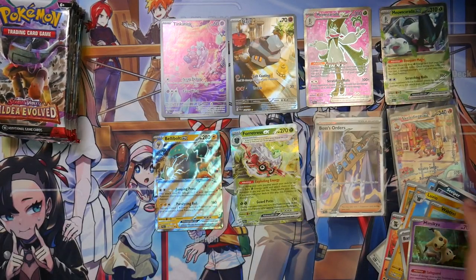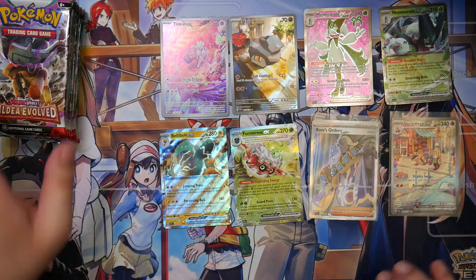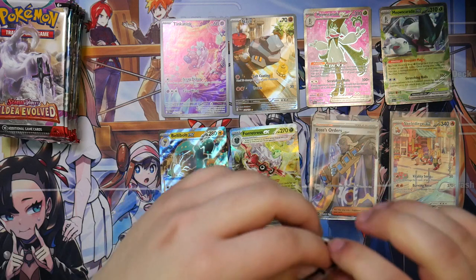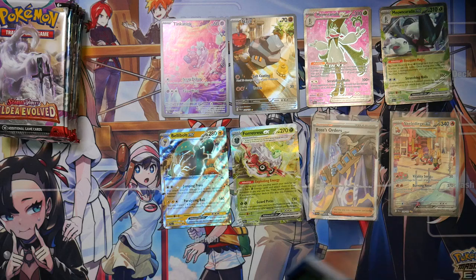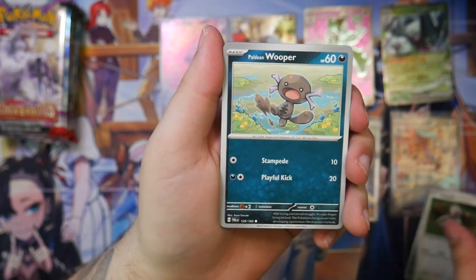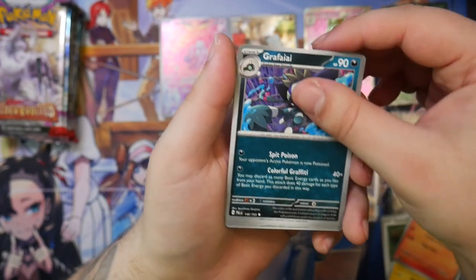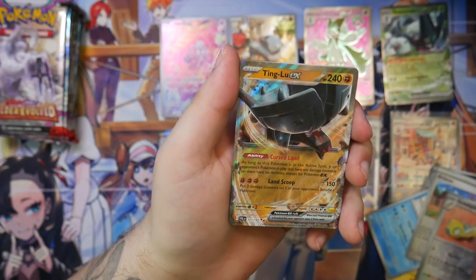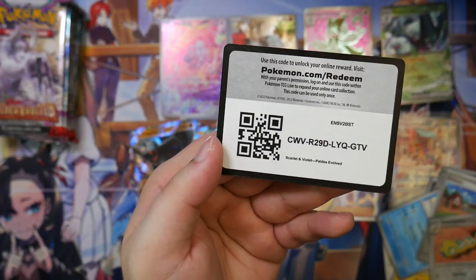So yeah, like I said — for the Pokemon 151 expansion, I am really hoping for a Special Illustration Rare of a Mew card. I mean, Mew is literally on the cover. There has to be a Special Illustration Rare for Mew. It's getting kind of confusing with the terminology — it's Special Artware in Japanese but Special Illustration Rare in English. I've probably been mixing these up in a lot of videos. Oh here we go — Tingling's! That's also a pretty cool SAR you can pull in here.